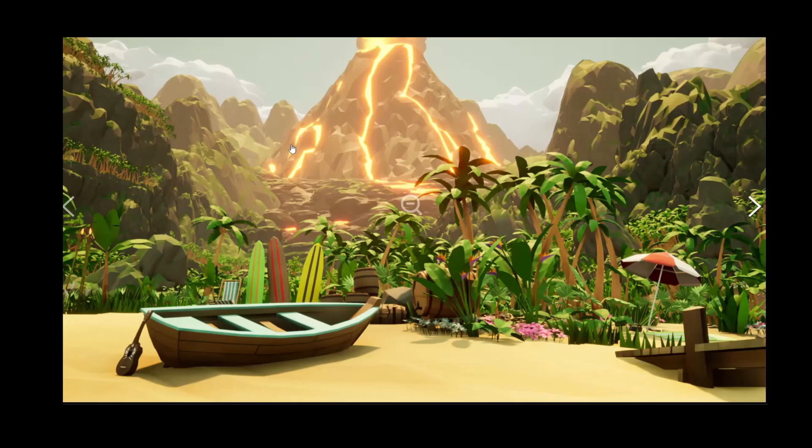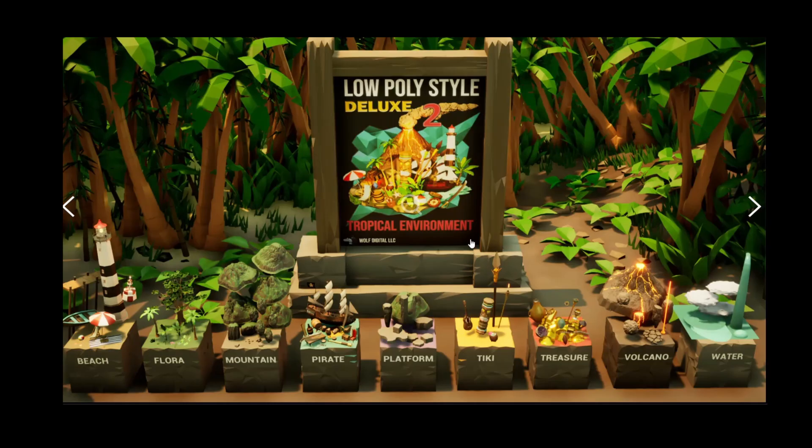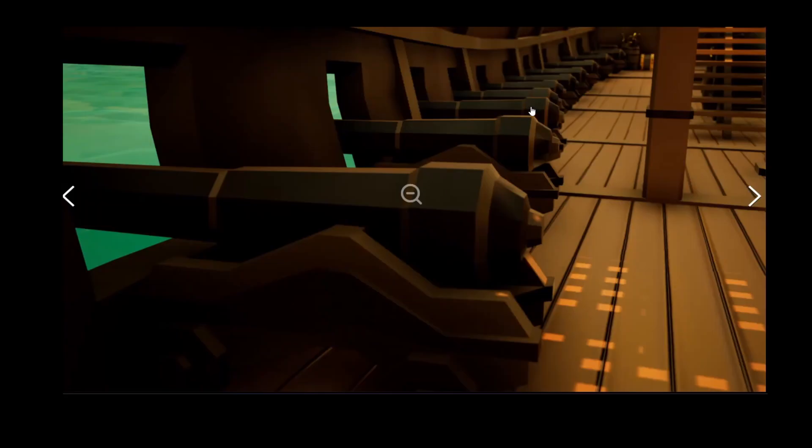I've found this pack — Low Poly Style Deluxe II, Tropical Environment — and it contains an island environment with a rowboat as well as a larger ship with cannons. A pirate ship at that, so this should be a great start.